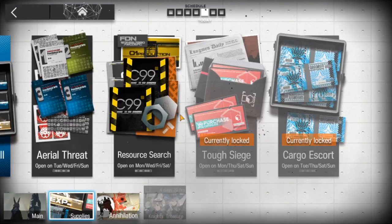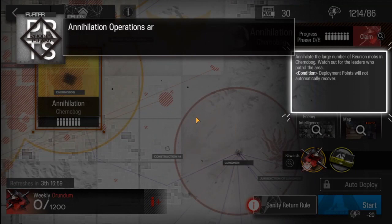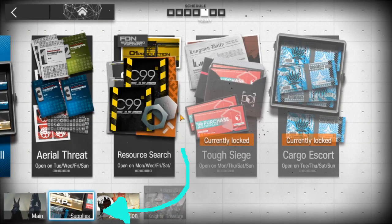You have some grinding and farming missions to do. That's where you go for the annihilation stage — the weekly cap mission — for farming. Then you have supply missions, where you can get LMD, XP, skill books, materials, furniture for your base, and red shop vouchers as well.